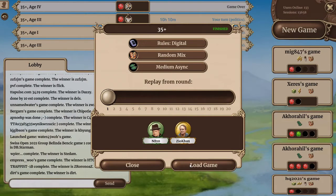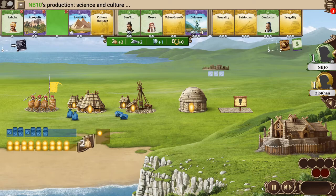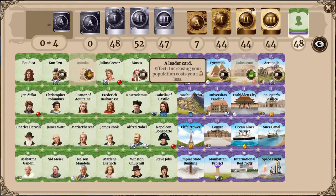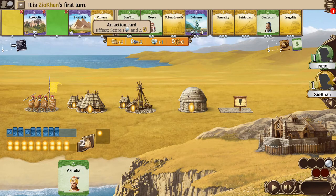Hey, what's up guys, welcome to another playthrough of Through the Ages using the replay feature. This is quite a close game so hopefully you enjoy it. First turn I took Colosseum. Let's take a look at the leaders and wonders — there's not a lot of red dots, so that's kind of one of the reasons I took Colosseum over Pyramids. Also Sun Tzu is in the game.